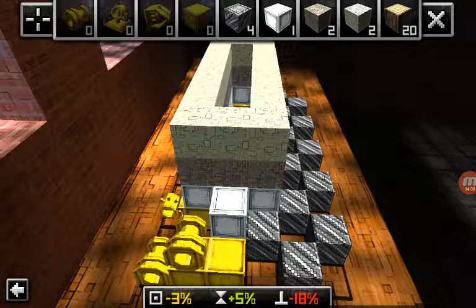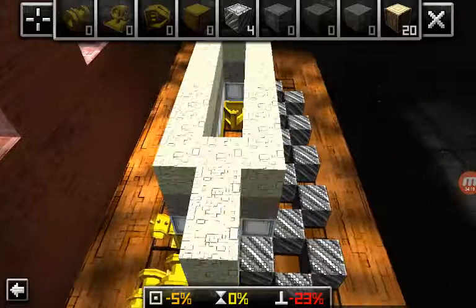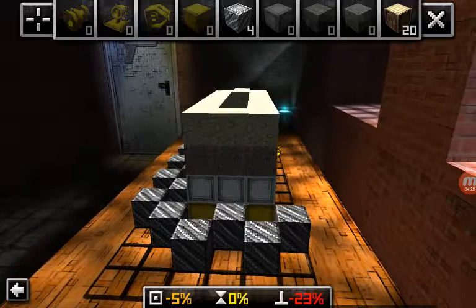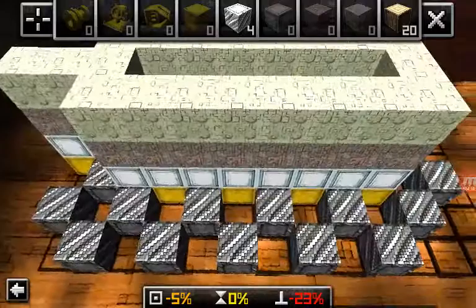We're going to finish up making our gun. I know this looks really weird. I don't know what I was thinking. I thought I could do something cool, but this is not cool. I forgot you can't place it — we can't place it on the side.